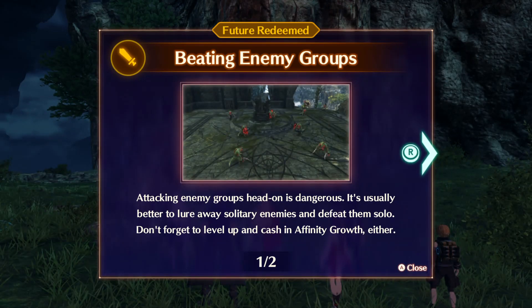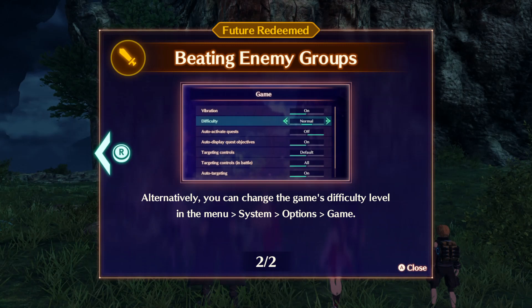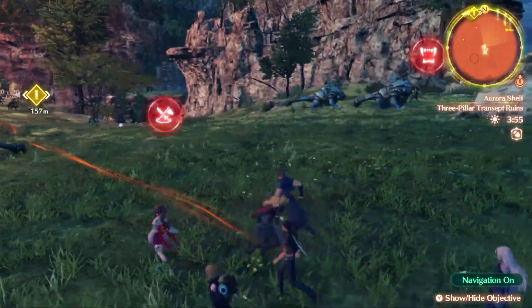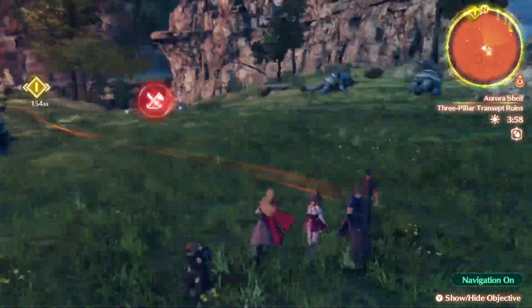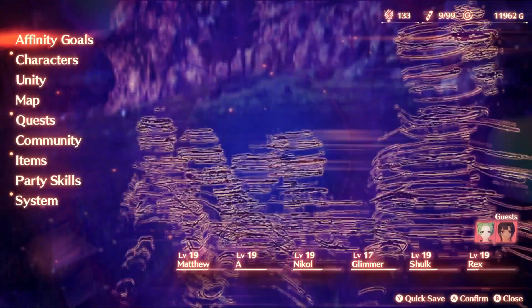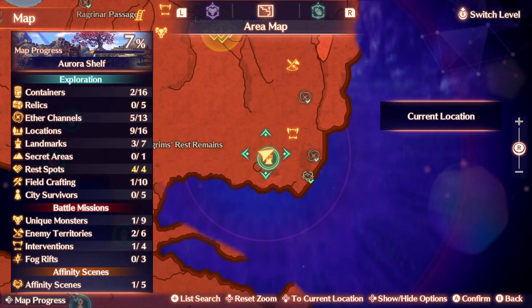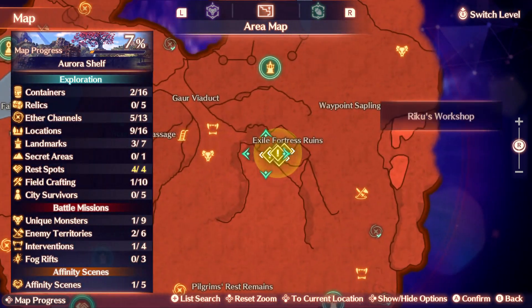Attacking an enemy group head-on is dangerous. It's usually better to lure away the solitary enemies and defeat them solo. Don't forget to level up and check your affinity group. You can also change the game difficulty level in the menu under system options. It could be faster if we find somewhere to rest. We shouldn't take the head-on approach and battle all of these Ignors at once — they're so powerful.